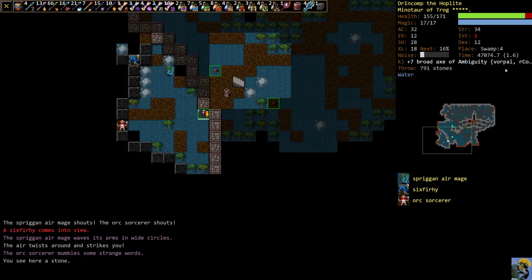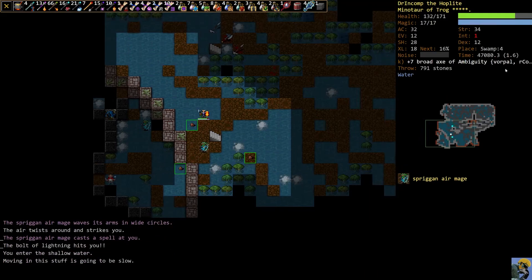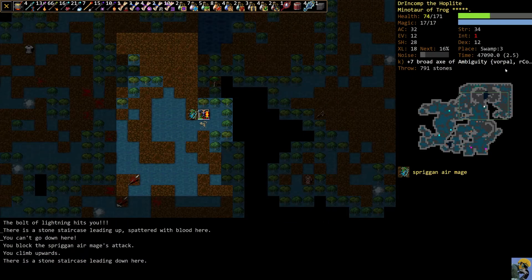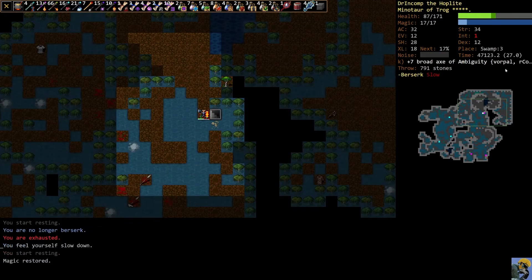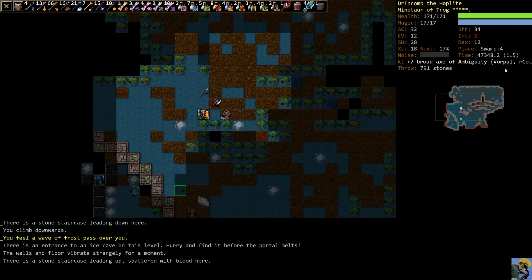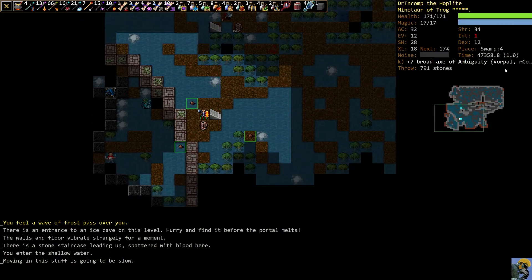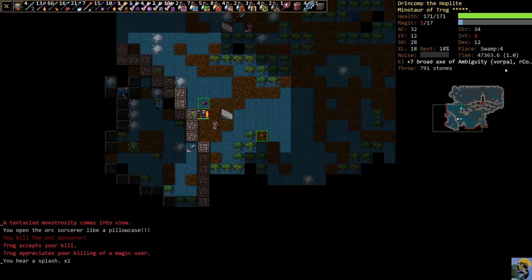We immediately see a Sixfury, a Spriggan Mage, and an Orc Sorcerer. That Spriggan Mage has Electricity — we don't have Resist Electricity, so I'm going to move up the steps and go Berserk and just kill it. Electricity doesn't care about your armor class at all, so that's bad for us. I just pulled out all the stops, went Berserk, and took them on up the steps. And here's a Tentacle Monstrosity — that's a very difficult enemy. It's going to come at us.